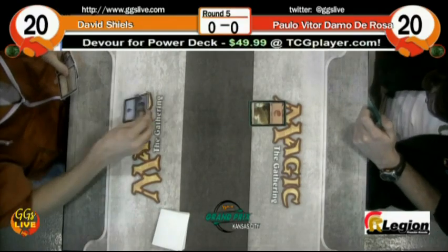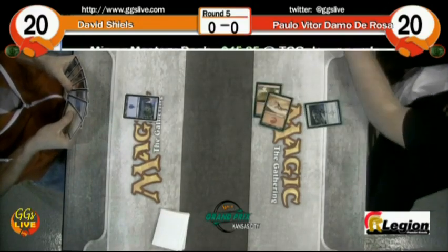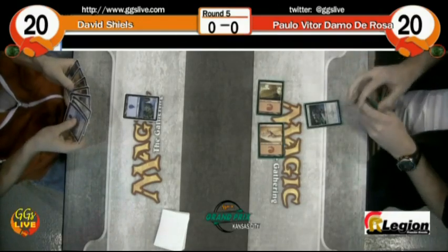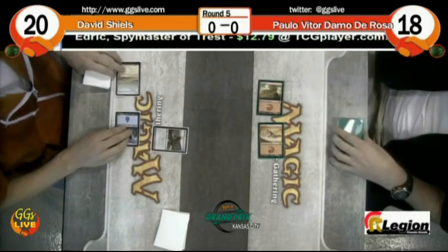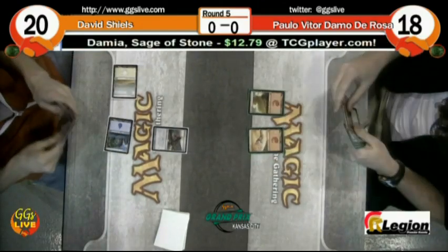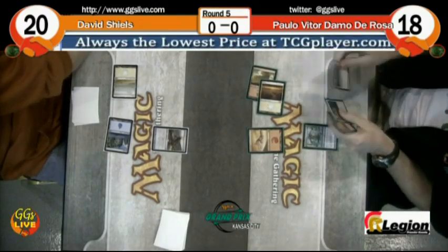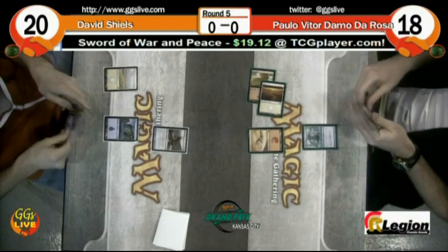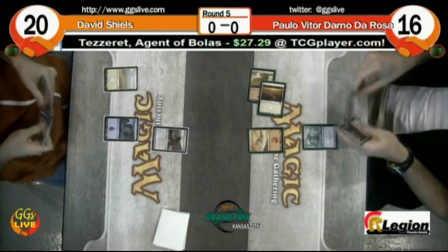Paolo leads off with a mountain and island. For Shields, it looks like a Porcelain Legionnaire — that is a Porcelain Legionnaire — so Paolo's life is at 18. A Mortar Pod comes into play for David Shields and immediately kills off the Porcelain Legionnaire. Now another Phyrexian mana creature in the form of Spine Thopter, a two-one flyer. Paolo's deck appears to be a very aggressive build, which are exactly the cards you want in an aggressive sealed or draft deck.